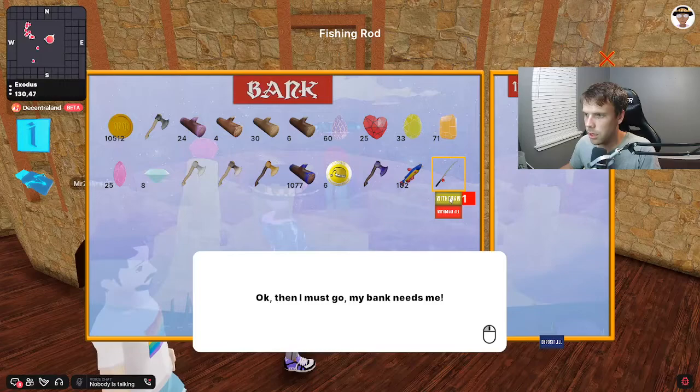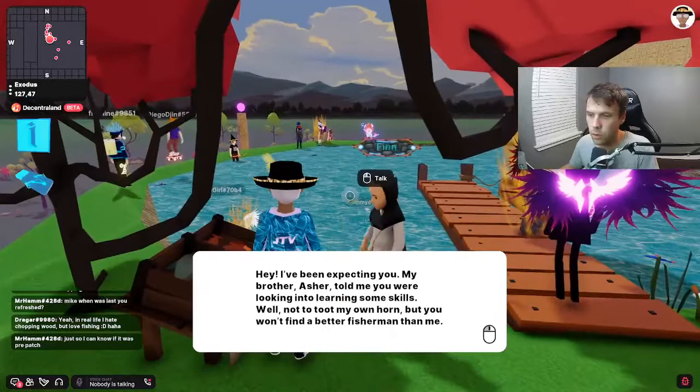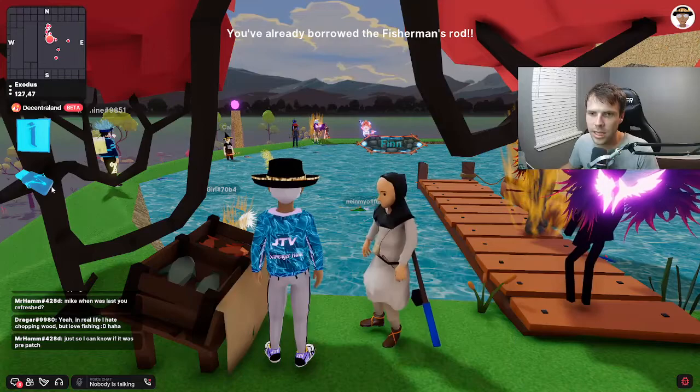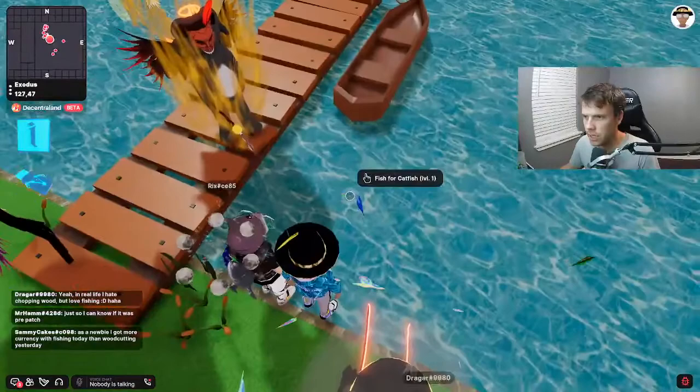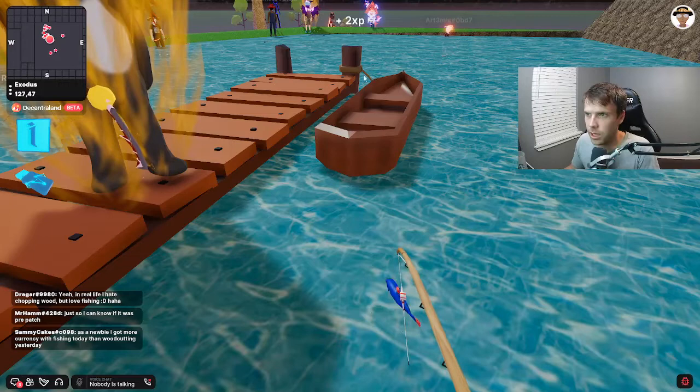You can click on the fishing pole here. I'm going to withdraw it because I'm going to need it. We're going to run over and speak to the fisherman. The fisherman will give you a new fishing pole. Once he does that, you'll see it in your inventory. You can hit equip and go over here — there's a catfish spot right here. They swim around in circles. Once you click on it, you'll see your fishing pole come out and it will start to gain fish and XP.